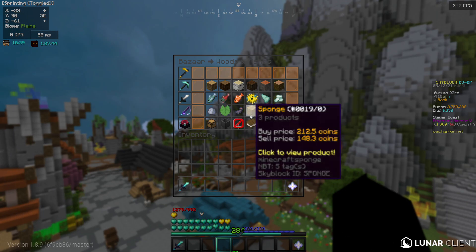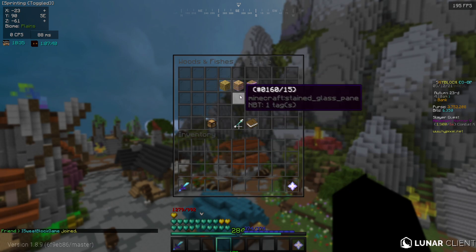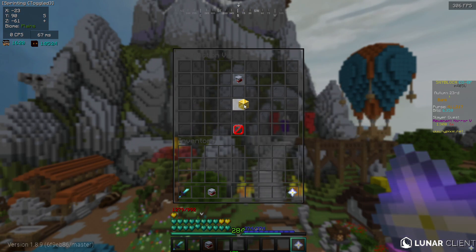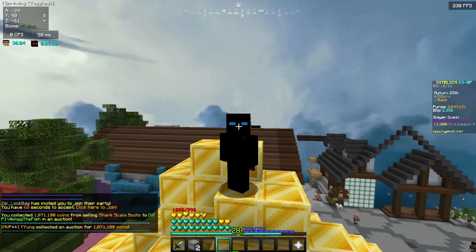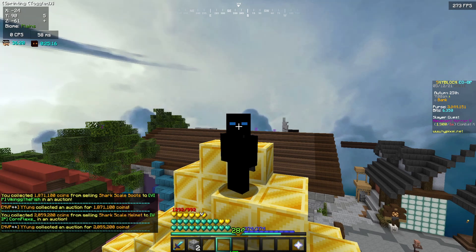I realized that the shark helmet was really high — it was almost 600k profit for flipping one. So I went straight to work flipping some shark helmets. I put a shark helmet up and immediately it sold, so I put one more up because these were selling really fast. I also put some boots up because these were really good, and the helmet took a while to sell so I put it up 100k less, which we still made a lot of profit from.